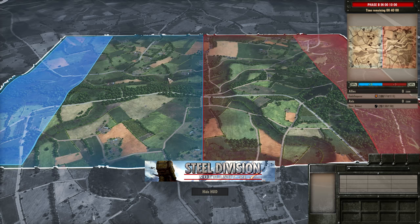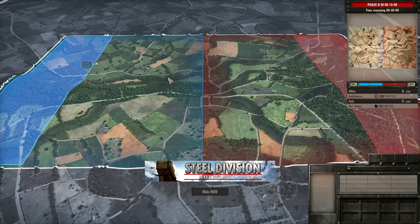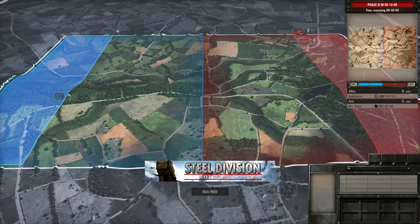Hello guys and welcome to a new Still Division video today by me Vulcan. Today I have for you Gods Emperor vs Herobut in Round 1 of the 5th Asia-Pacific Tournament. We're going to be seeing Mont-Hormel, with on the Allied side the 2nd Armoured French and on the Axis side under Herobut the 1st SS Panzer. This is the 2nd game into the tournament and we are going to be seeing the 2nd new division given to us in the latest update, which is going to give us a lot to talk about and analyse.